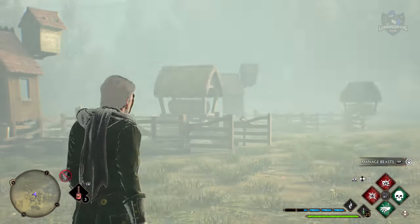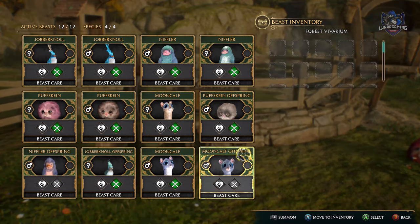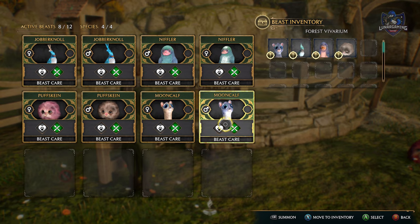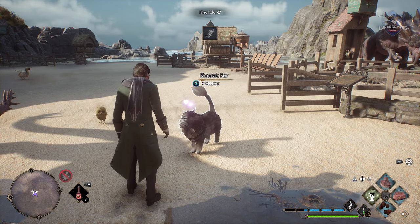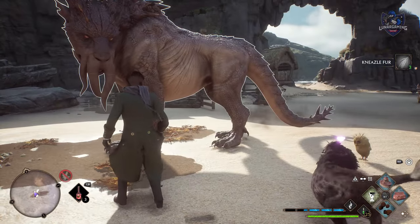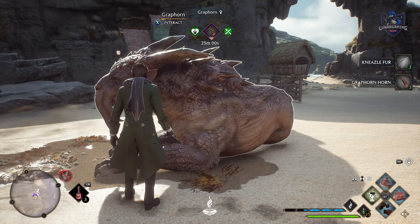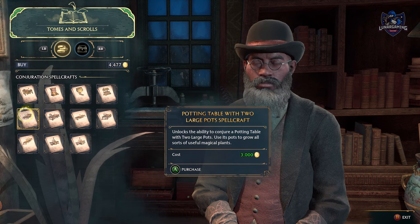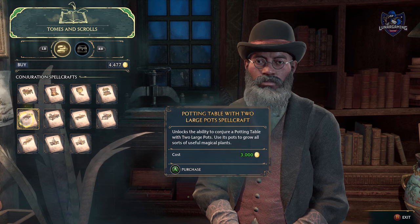Start breeding animals as soon as the game allows by following Deke's quests in the room of requirement, as the offspring can be sold for easy cash. Also, collecting animals is the cheapest way to upgrade your gear, as feeding and petting them will give you upgrade materials. When potting plants in the room of requirement, instead of buying a small, medium and large planter, it's more cost effective to just buy the large planter, as the smaller ones will fit inside of it.